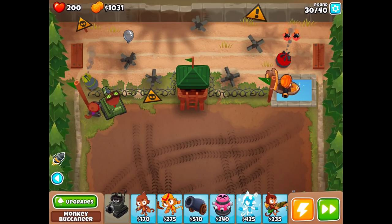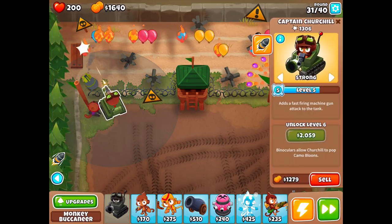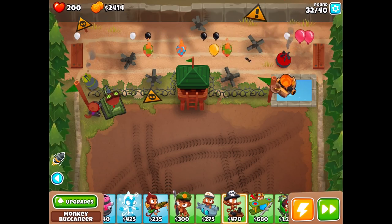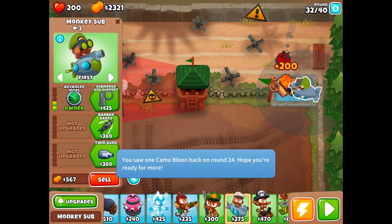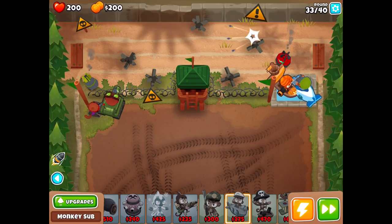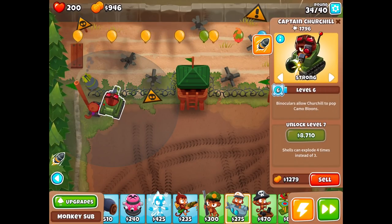We're about to hit round 30, and obviously there's going to be a lead balloon which we'll pop with the buccaneer. This is a pretty fine setup for what we've got. I don't think I need too much more economy — maybe I should get a submarine with advanced intel so then everybody can pop camo. He's level six now, so he can pop camos. Everybody on our team can pop camos — it's beautiful.